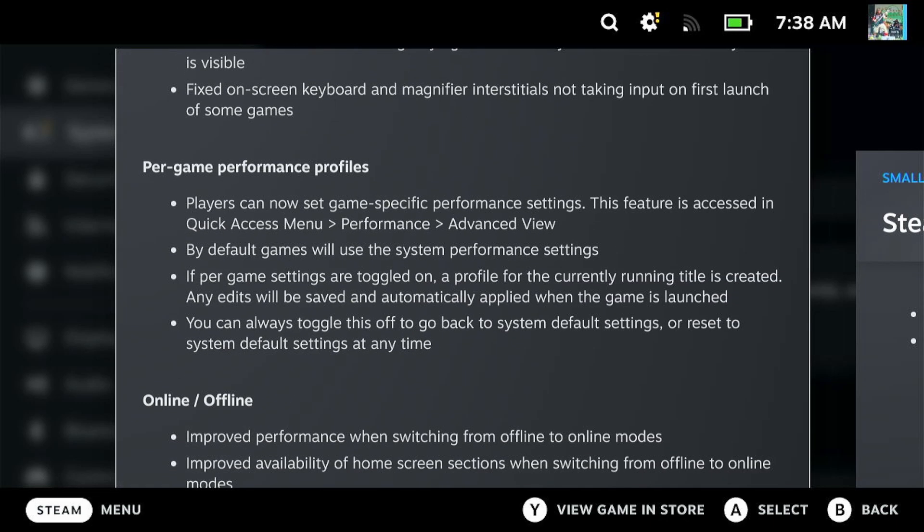Players can now set game-specific performance settings, and this is kind of huge. Previously when testing different games I'd have to turn on and off the 30 frames per second lock or change the power requirements globally. Now it's per game, so if there's a game without an FPS cap I can set it just for that game, or if a game uses a ton of power I can limit it. This could be absolutely brilliant for battery life, especially if they start adding default presets.